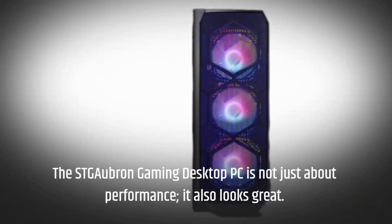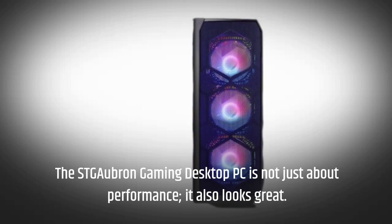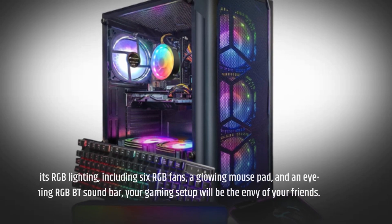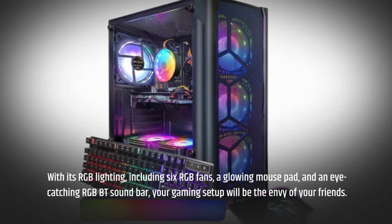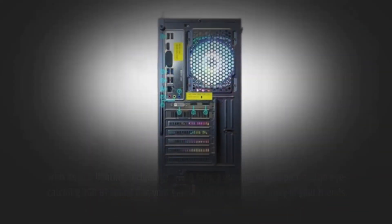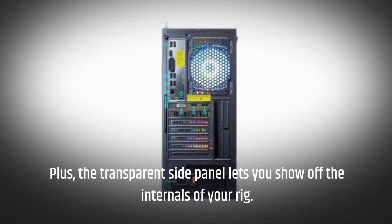The STG Auburn Gaming Desktop PC is not just about performance — it also looks great. With its RGB lighting, including 6 RGB fans, a glowing mousepad, and an eye-catching RGB Bluetooth soundbar, your gaming setup will be the envy of your friends. Plus, the transparent side panel lets you show off the internals of your rig.